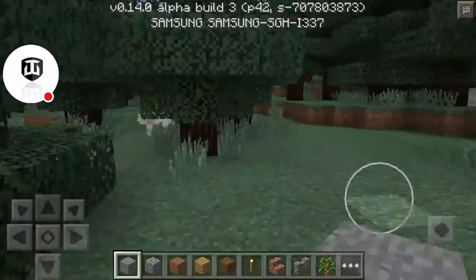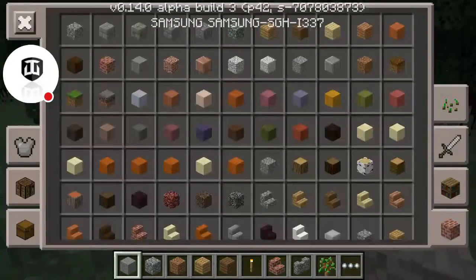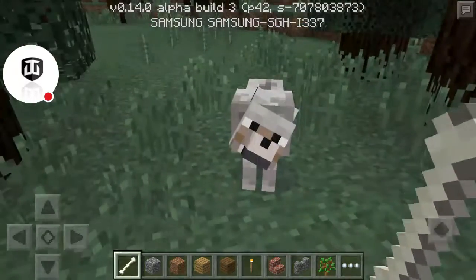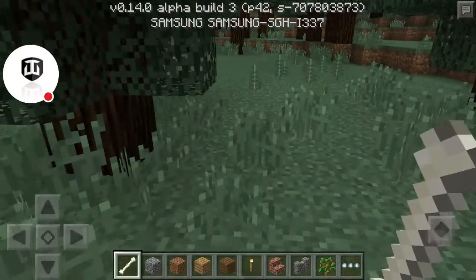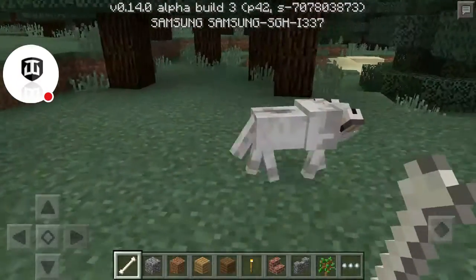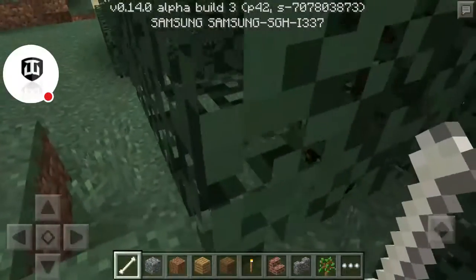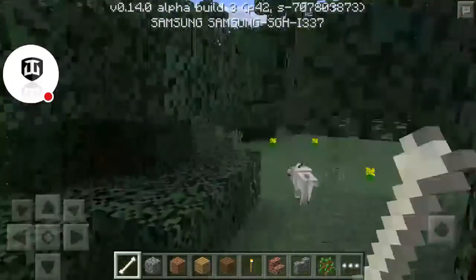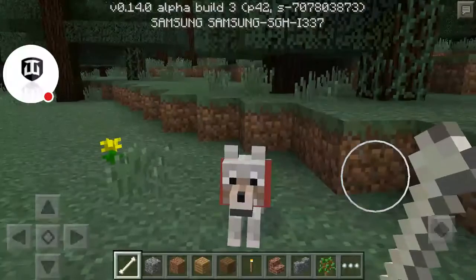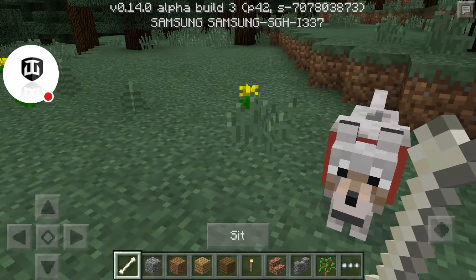We got ourselves a dog! If you guys want to pick this world, we already have a lovely pet dog. Let me name him — I'll name him Rumpus. Wait, don't go away! No, get back here Rumpus, don't run away from me! There he is, and he's our dog already — he loves us, we love you too Rumpus.